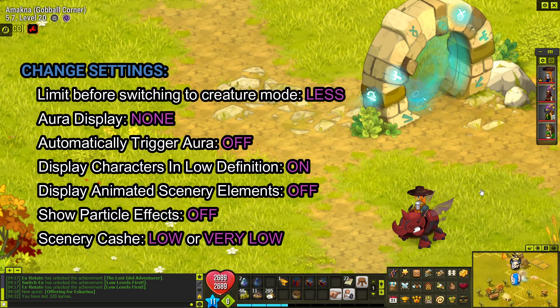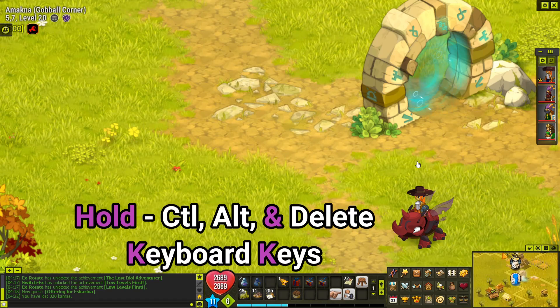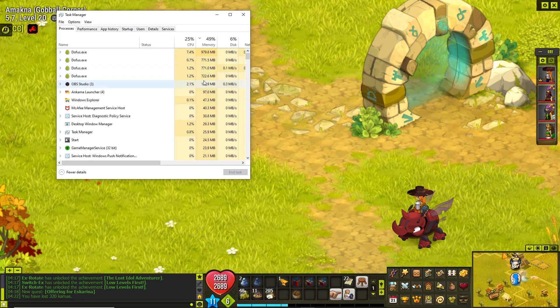If your PC is struggling, consider changing some or all of these options to help reduce the strain needed to power the game. You can also bring up your task manager and take a look at how your computer is doing on CPU and memory. Remember, each time you open up another instance of Dofus, it's going to be pulling a chunk of memory. If that number is getting up really high, you just may not be able to run that many accounts, so try reducing some of those options to see if it helps.